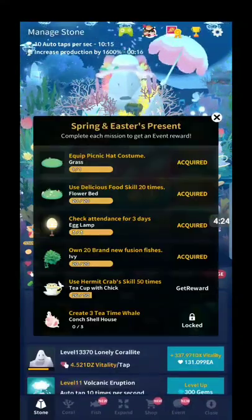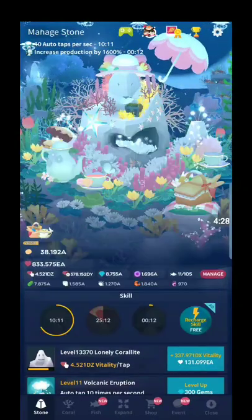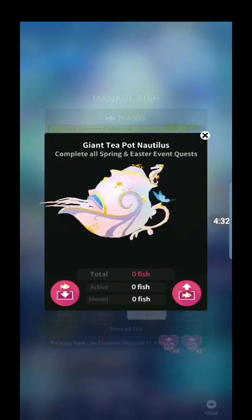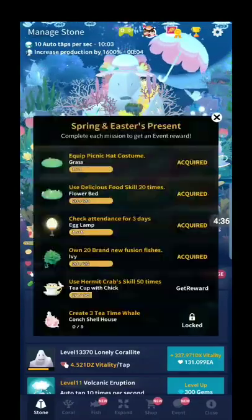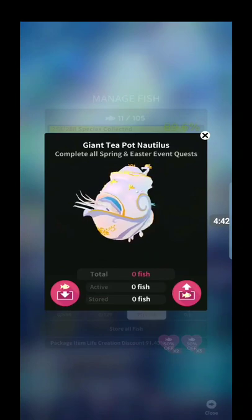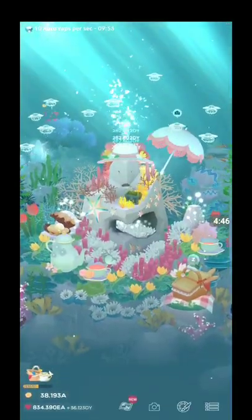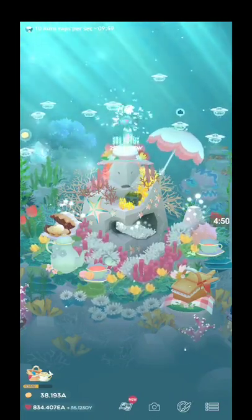You're going to need those for the final quest in order to get the nautilus — though actually I don't think you need it for the nautilus, I already have the nautilus unlocked. But in order to get the nautilus, you need to complete all the spring and Easter event quests. I don't have mine up anymore because I finished them, but they're all pretty self-explanatory.